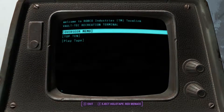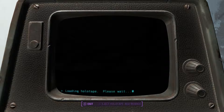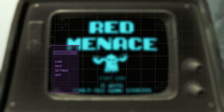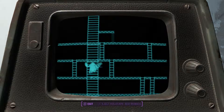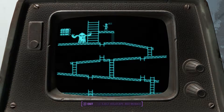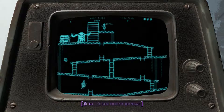So you just want to go to the terminal, and when you click on it it'll give you an achievement or trophy depending on what game system you're on. I already tried it, so I think you have to play it before you can eject it — so let's play real quick. It's just like Donkey Kong.